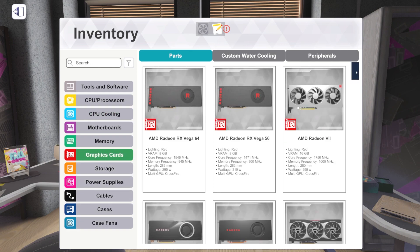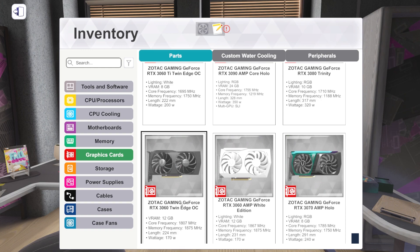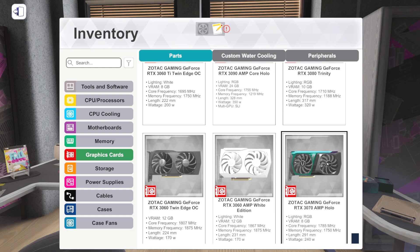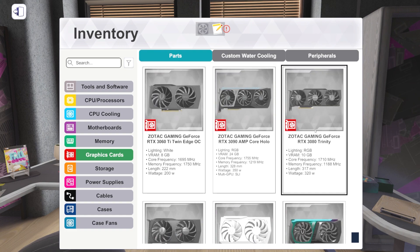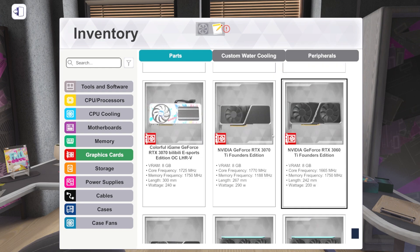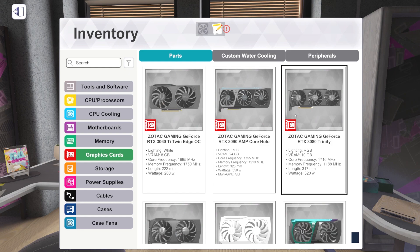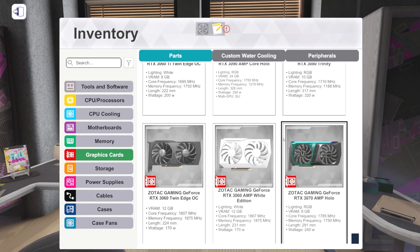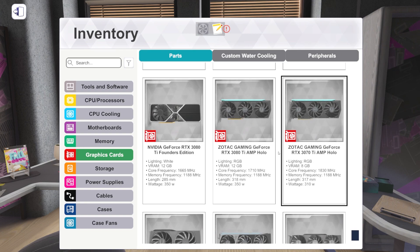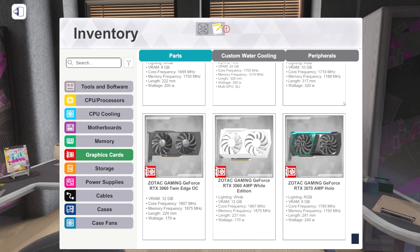Let's jump into GPUs. We've got a few new graphics cards — all air-cooled and all from Zotac. We've got two RTX 3060s, a 3070, and a 3080. There's a 3060 Twin Edge and a 3060 Amp, a 3070 Amp — that's a fun design — and then a 3080 Trinity. Their Trinity is like their standard entry-level cooler. So four new cards: two 3060s, one 3070, one 3080.